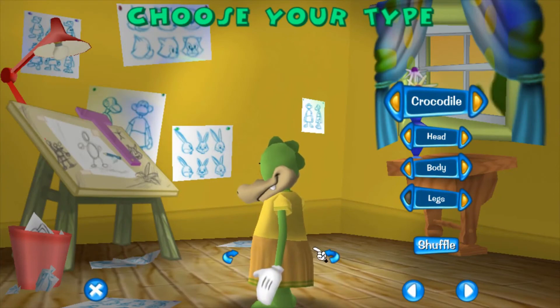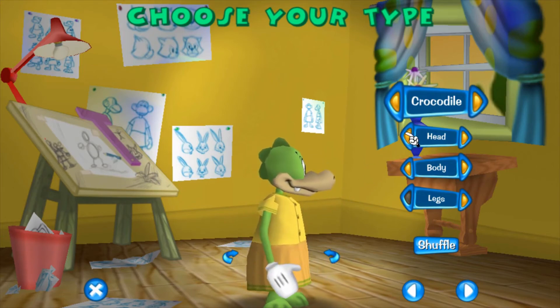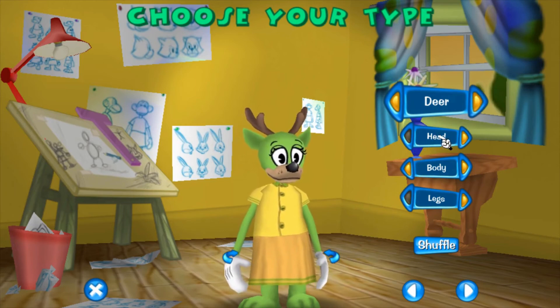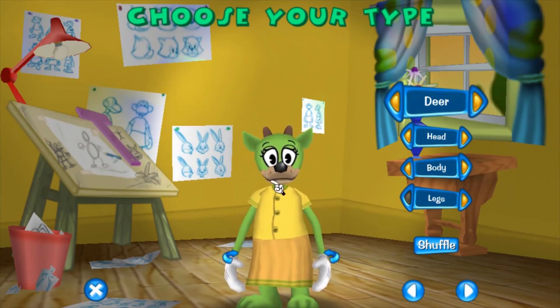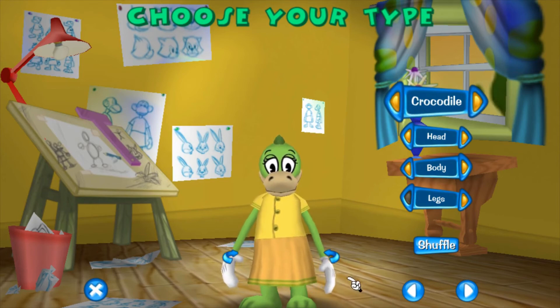To actually be in the Laugh Olympics you have to use one of the two new species that came out with the full edition of Toontown Rewritten. The first one is the crocodile, which I did not vote for because I thought it would look weird — I think it's actually the cutest. Then we have the deer, which is the one I did vote for, and it is adorable. But the deer noises sound super weird, so we're gonna make a crocodile.